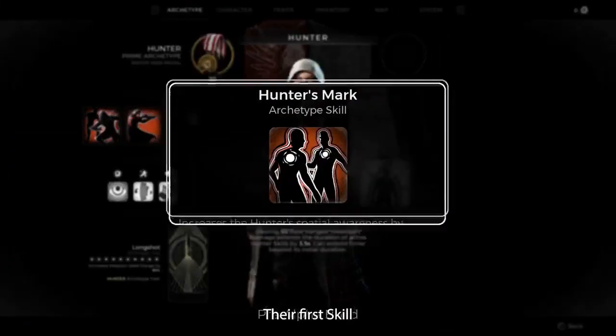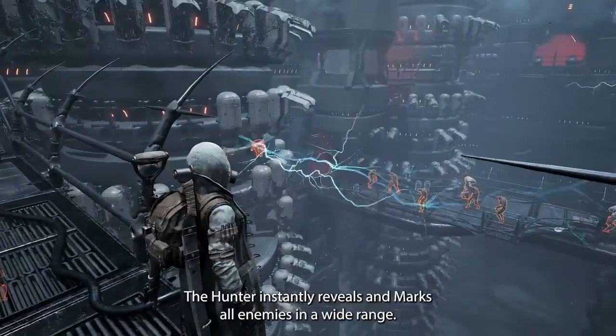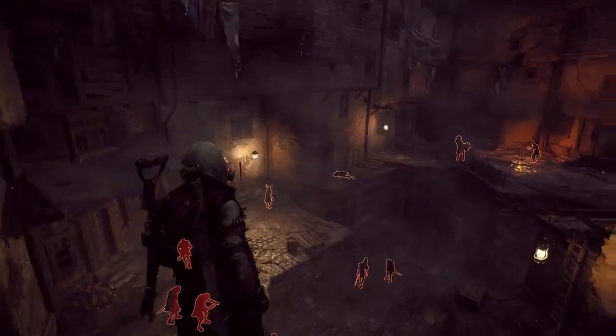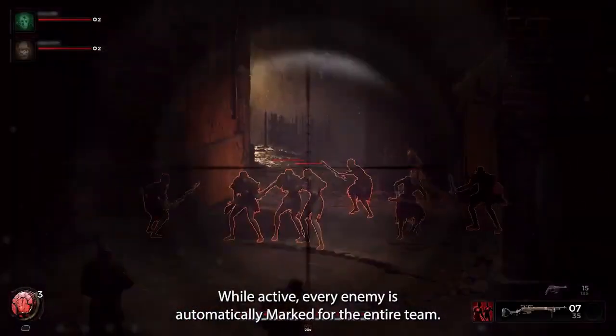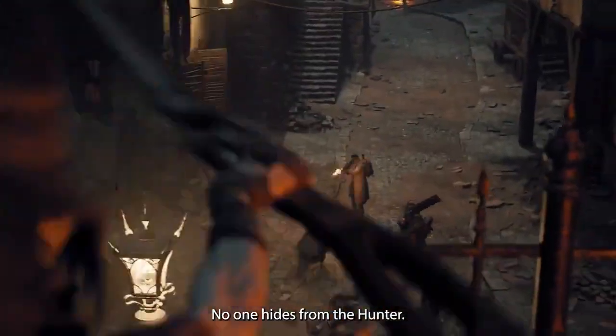Their first skill, Hunter's Mark, is a tried-and-true fan favorite. The Hunter instantly reveals and marks all enemies in a wide range. While active, every enemy is automatically marked for the entire team. No one hides from the Hunter.